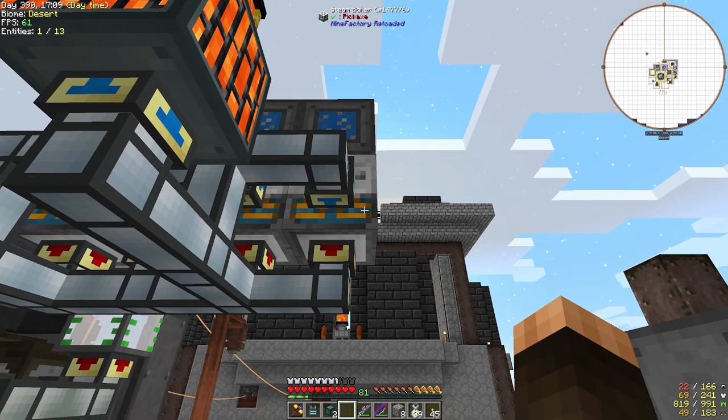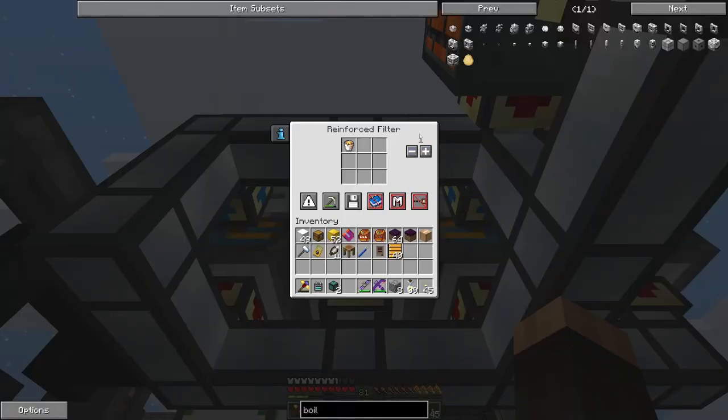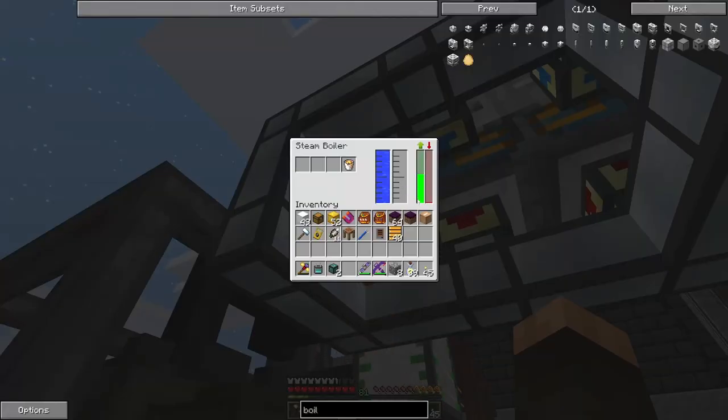I went overkill on these boilers, but basically it slowly just kind of runs through and fills up buckets. I've got filters to just keep one item in the inventory, and you can see how slowly it works. The temperature actually dropped off.